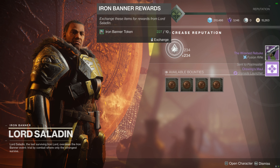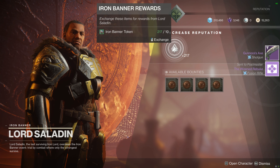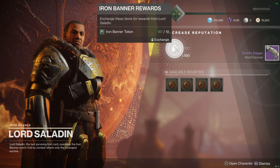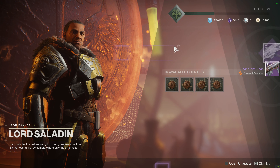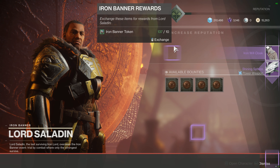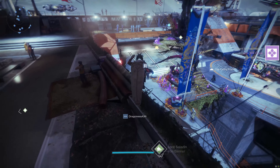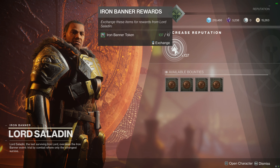Wings and Malcolm are pretty good — it's in the energy slot. Let's go! Postmaster's full — let's go make some space. Right, so now we've been and made some space.